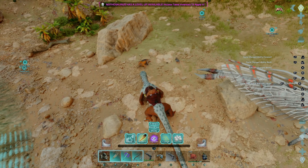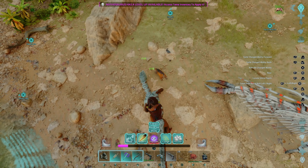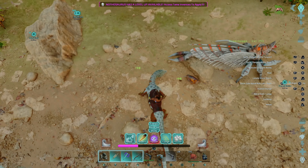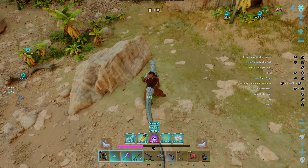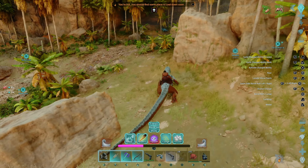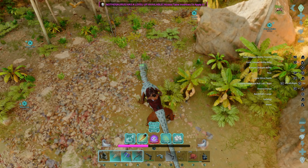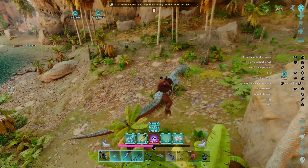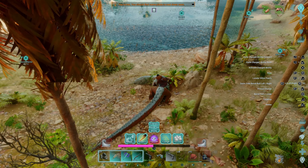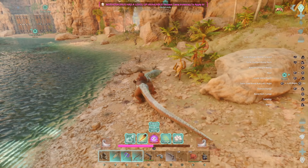He's in what's called energy buildup mode right now, so he's trying to build up some energy. As you can see with each bite, he builds up a little energy. He's not having to kill creatures, just bite. We'll get some really interesting energy buildup going on here and then we'll take a look at some of his abilities.